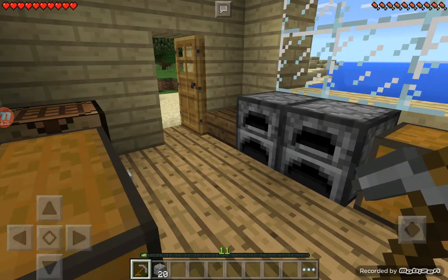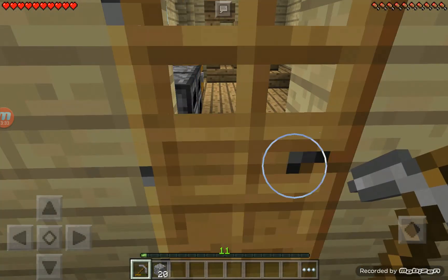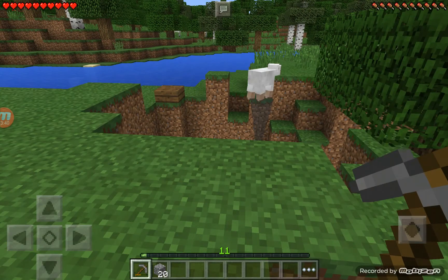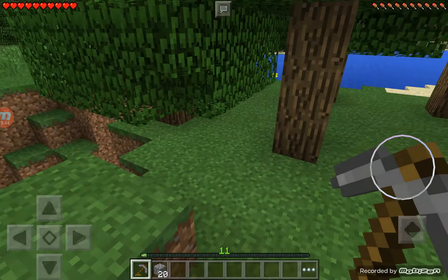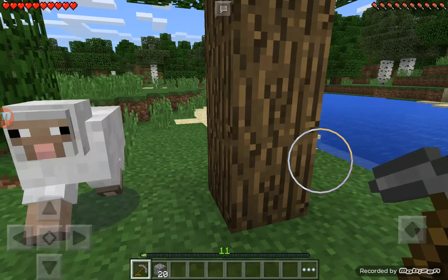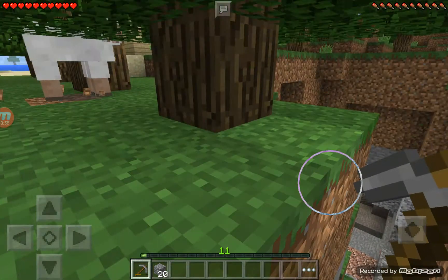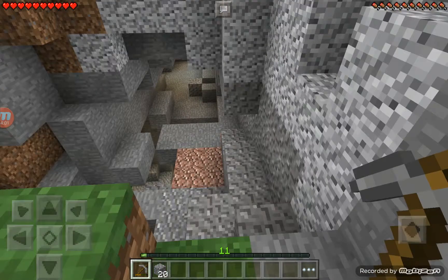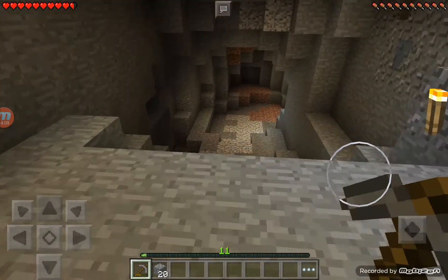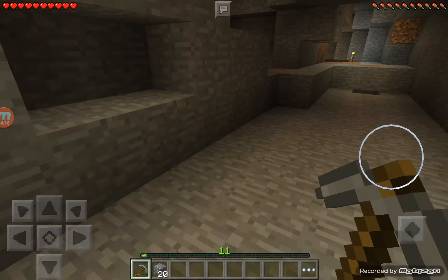There are loads of sheep nearby but I can't really eat them. When I was looking for spruce or dark oak, I saw some sheep and I had red dye, so I dyed one sheep red. If you see a red sheep sometime in this series, they don't have a name — so leave in the comments what you want them to be called. That's your job!